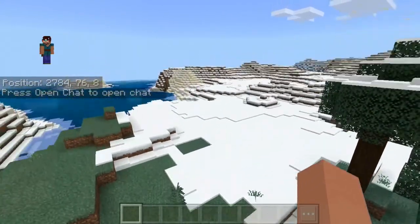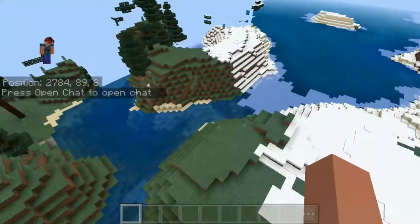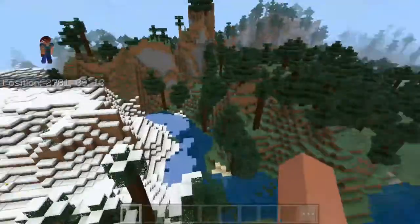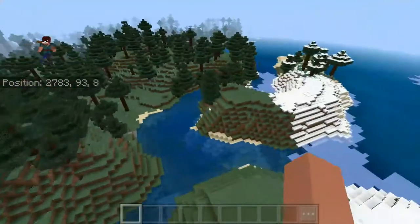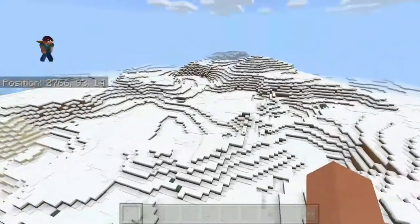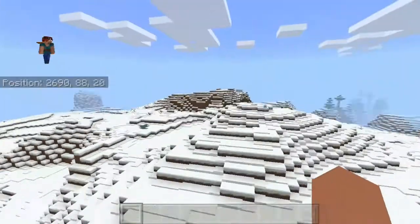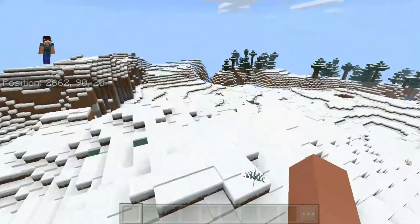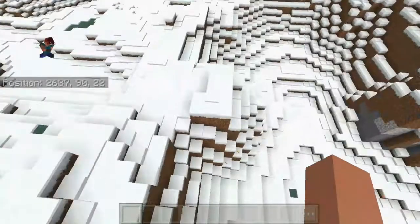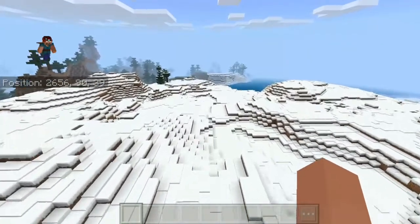So as you can see, we spawn in between a winter biome and a taiga biome, which is actually really nice. My favorite type of biomes are winter biomes, and winter plains are just gorgeous looking with all the snow. Sure, it's laggy and the frames are crappy, but whatever — I like them and that's all that matters.